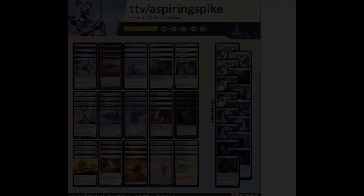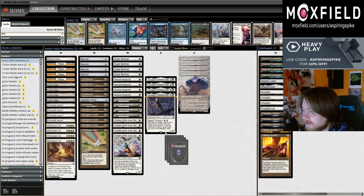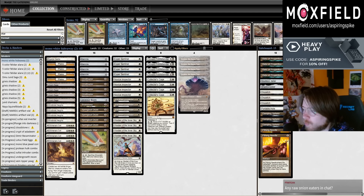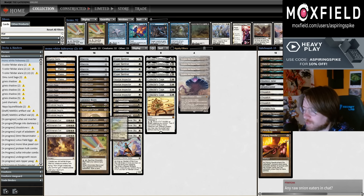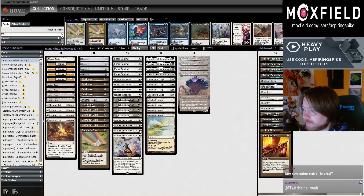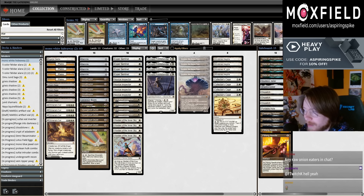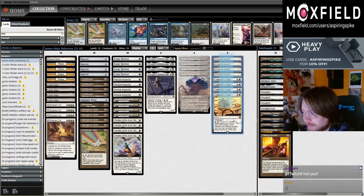What's up, it's me, your friend aspiring spike. Good morning. It almost feels like we're in the middle of an arms race at the moment, where this shell of four Windbrisk Kites, four Collector's Cages, and then putting in a bunch of cheap creatures to cast Emrakuls and Maris's Calls for free - it seems like a very powerful thing to be doing. You have eight of these, so you're pretty consistent in getting the hideaway, pretty consistent at least chaining these together even if you don't actually hit Emrakul or Maris's Call.